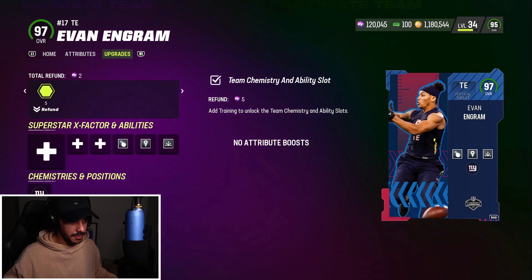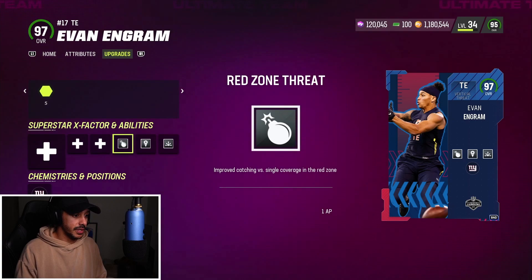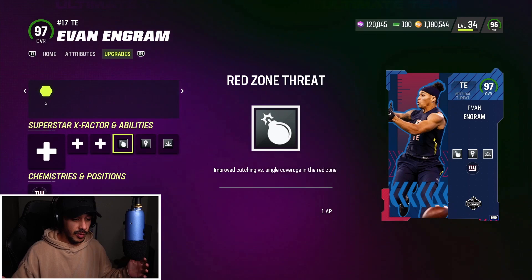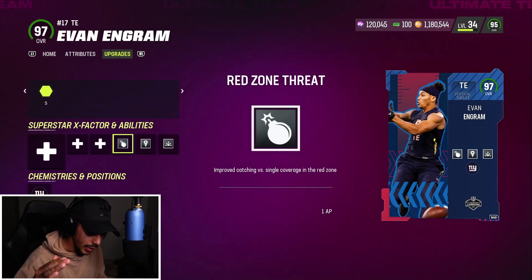Evan Ingram is actually a glitch — this guy has to be the best tight end in the game. I might take off Red Zone Threat; I don't really use it too much, and he probably would have caught those passes without it anyway. But hands down the best tight end in the game. He's not too expensive right now — around 450K. If you guys haven't got this tight end on your squad, go get him. If you're new to the channel, subscribe and turn on notifications. Catch you guys in the next video — stay safe, peace.